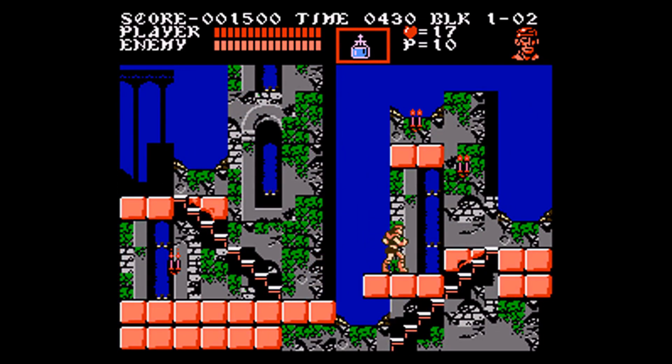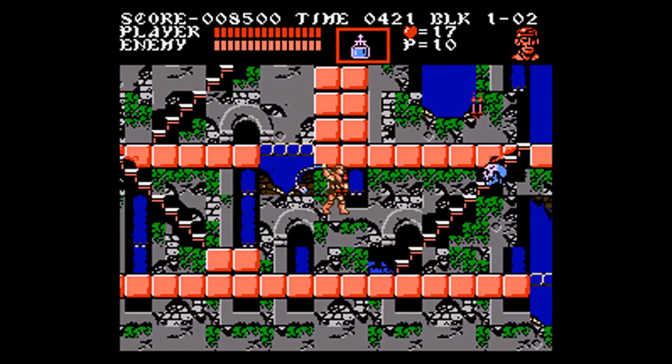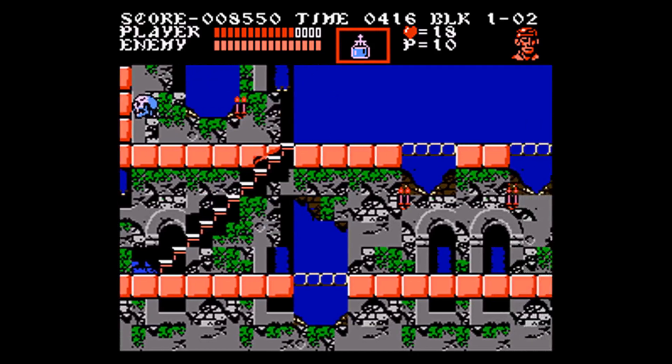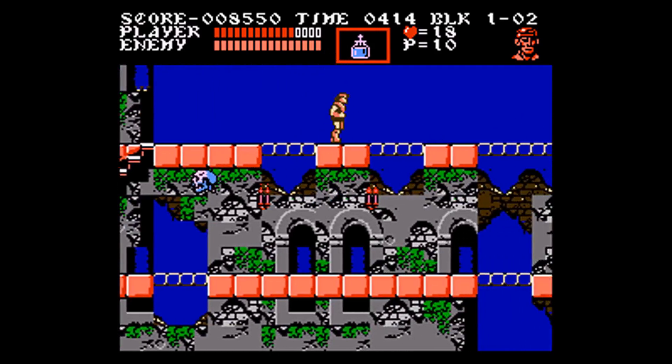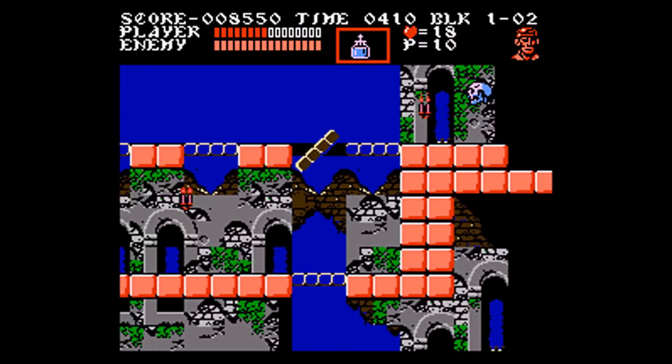Having Grant from the start doesn't really make a difference in level one. The only change is I can jump up on this platform to get 7,000 points. Normally I wouldn't bother, but every 20,000 points gives you an extra life, and then every 50,000 after that gives you another. For a game like this I want to get all the extra lives I can as quickly as possible.